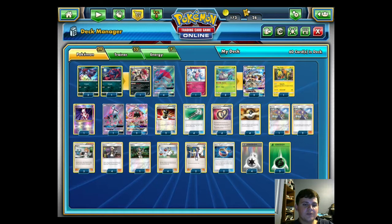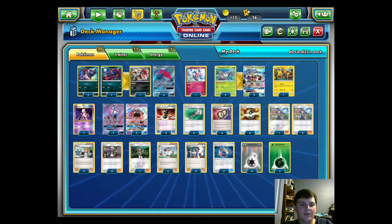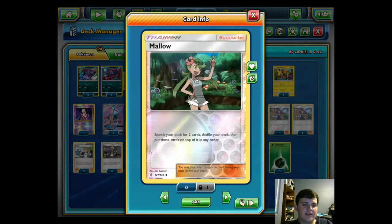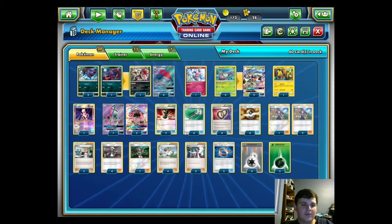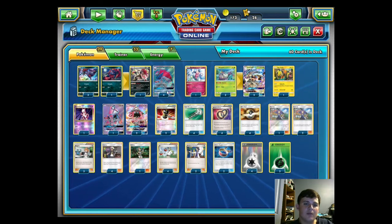A little uncommon is running only two Sycamore — the Trade ability keeps your hand stacked with resources and you don't want to dump them, but drawing seven cards is too strong to skip entirely so we play two. We also play one Mallow, which lets you search for two cards and put them on top of your deck. It has tons of synergy with Zoroark GX, letting you put any two cards you want on top and then draw them immediately with the Trade ability.